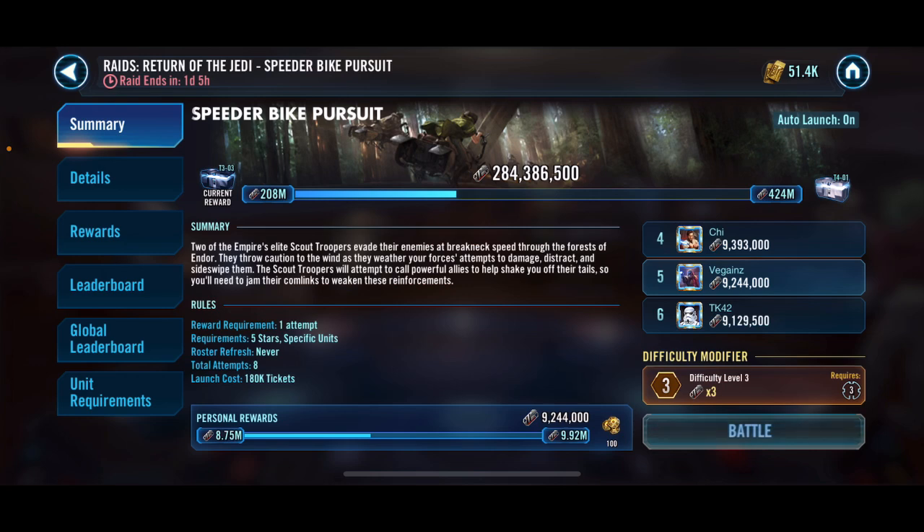Maybe relicing C3PO isn't worth it at the moment, because we are looking to get the 4.24 million crate and we are currently 140 million away, which is a lot. Maybe once more synergies are known and people take a few squads up to Relic, we'll get closer, and then it will make sense to relic C3PO. Or I can just do it and try to get to like a 13 million personal crate. A beefier C3PO wouldn't really hurt anyway.